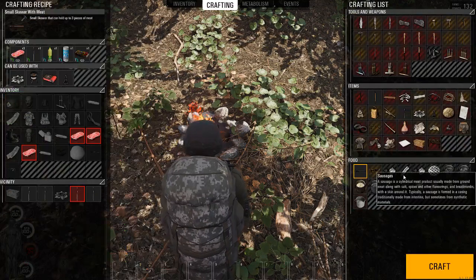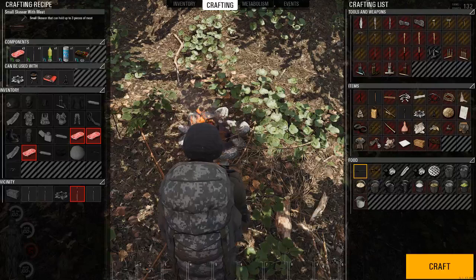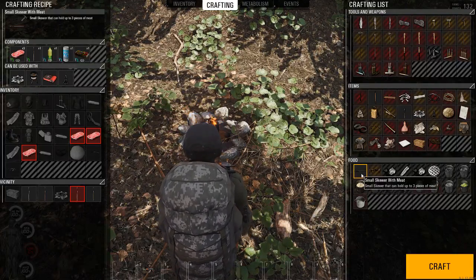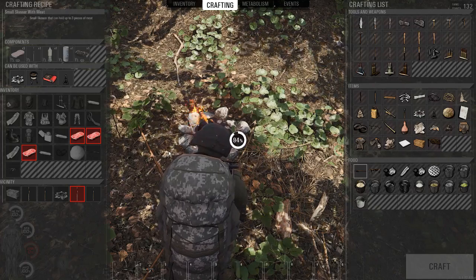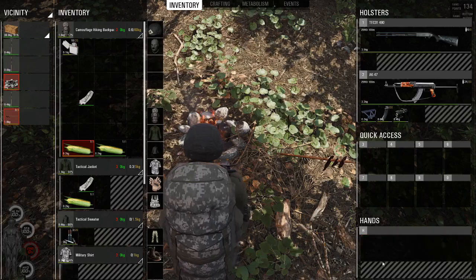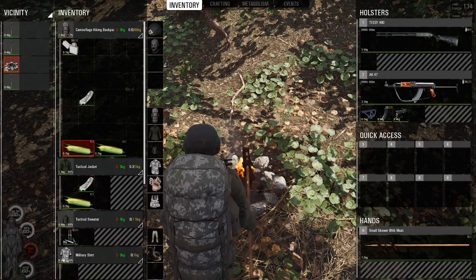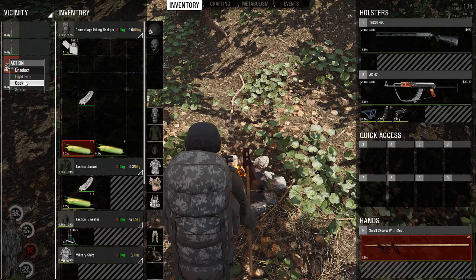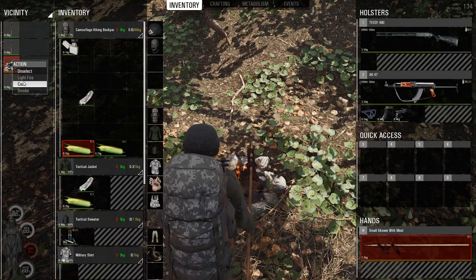Go into your crafting menu. After you have your long sticks here on the ground, you're going to craft a small skewer. You need one, two, three sticks and a long stick. Then on the ground you're going to see this — you can stick it in your hand. Select the skewer and the fire ring, and then select the option to cook. Select this and that, and then cook.